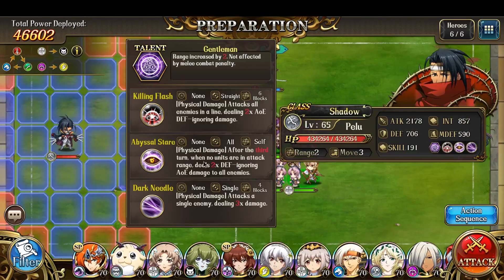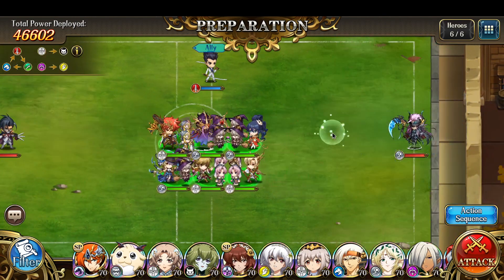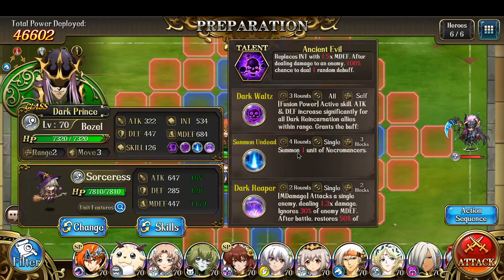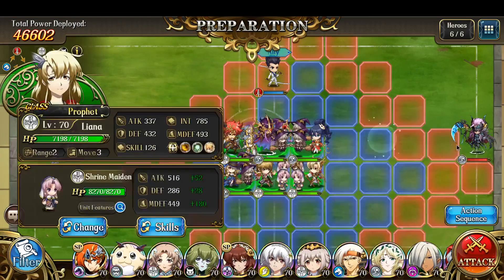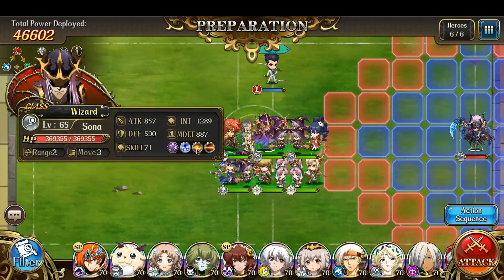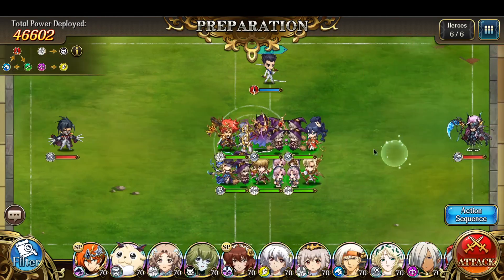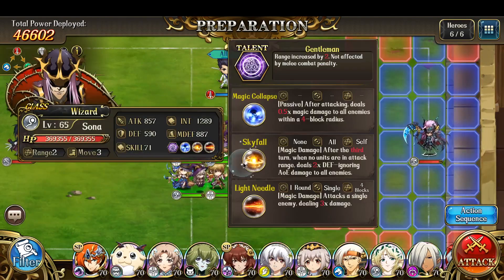In addition, after the third turn, when no units are in attack range, they deal two times defense-ignoring AOE damage to all enemies. So you always have to leave at least one character, if not two, in range. One easy way of doing that is with summons — if there's always a summon in range and your other character gets attacked, as long as your character can take the hit, there will always be a character in range. Or you can have the summon die and have your other character in range so the AOE effect will not trigger.